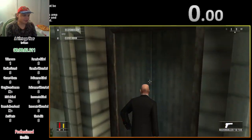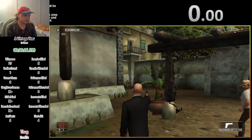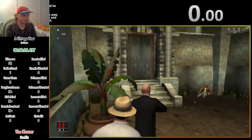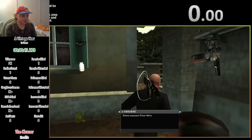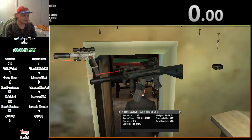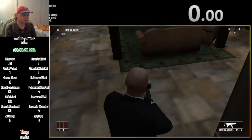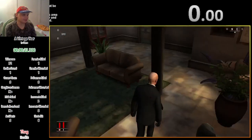Immediately from the start of this level we pull a gun and shoot this target. What we'd hope for is that somebody would open this door for us, but instead we have to open it ourselves. We throw a bomb there because it's going to alert guards at the bottom of the map to take an elevator up to an area we're going to be visiting very soon.